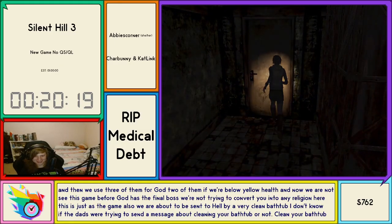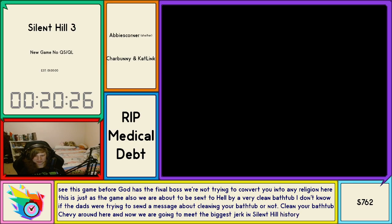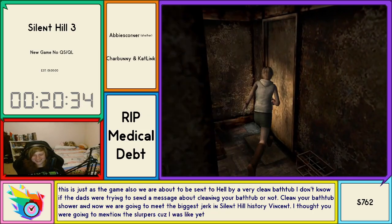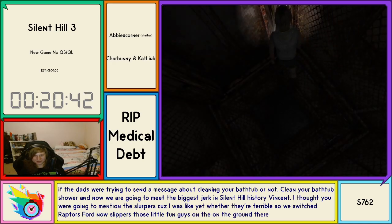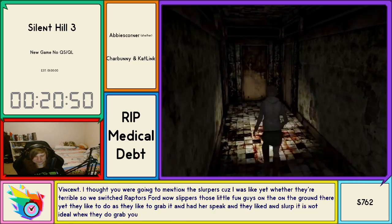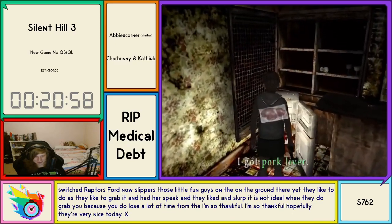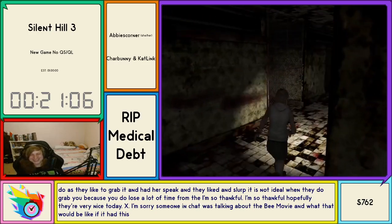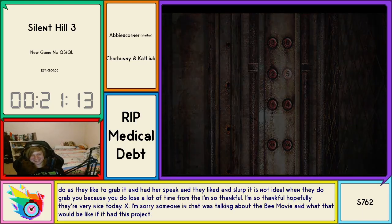We are about to be sent to hell by a very clean bathtub. I don't know if the devs were trying to send a message about cleaning your bathtub or not. Clean your bathtubs, chat. Now we're going to meet the biggest jerk in Silent Hill history — Vincent. We've switched out raptors for Slurpers, those little fun guys on the ground. What they like to do is grab at Heather's feet. It's not ideal when they grab you because you lose a lot of time. Hopefully they're very nice today.